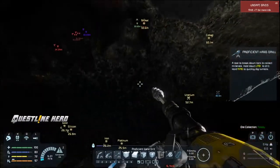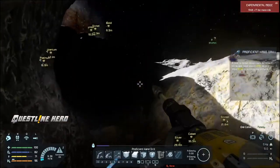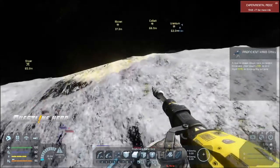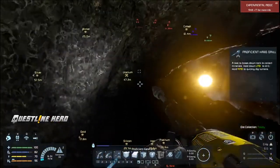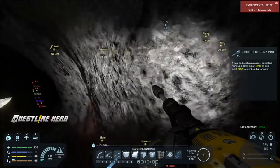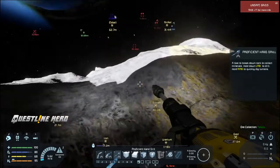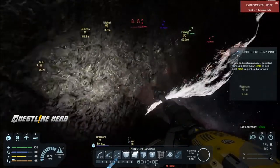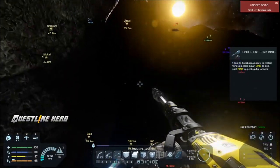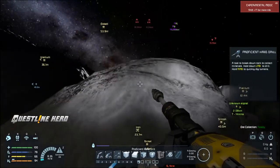I don't know — this is kind of insane. I don't really know why this is here, but we found it. It generated naturally. I was at one of the nearby rocks checking them out and came over here, and I mean it doesn't get much better than this. There's all uranium here — or is this platinum? I think it's uranium. It's quite a find. This is where I'm going to get any resources we're missing.